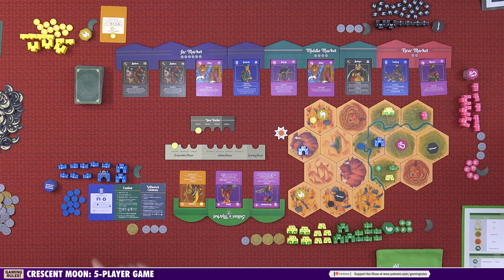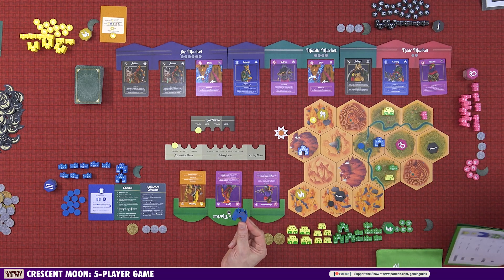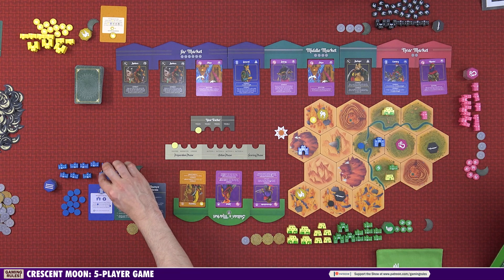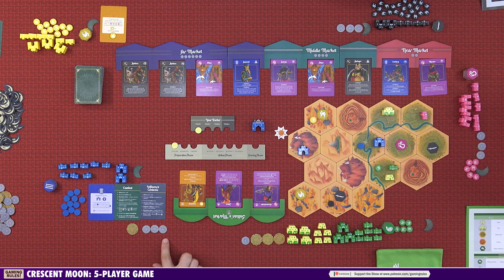Each player also has a number of forts, castles, and influence pieces. The Sultan has settlements — towns and cities. The Caliph has a palace: I'm the only player with one. The palace is very special — it counts as both a settlement and a stronghold, giving it combat strength. Players start with varying amounts of money: the Warlord and Mershid start with three coins, the Sultan with 16, the Caliph with eight, and the Nomad starts with nothing.